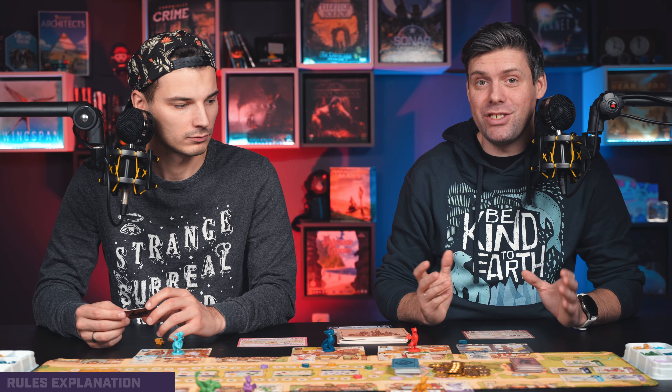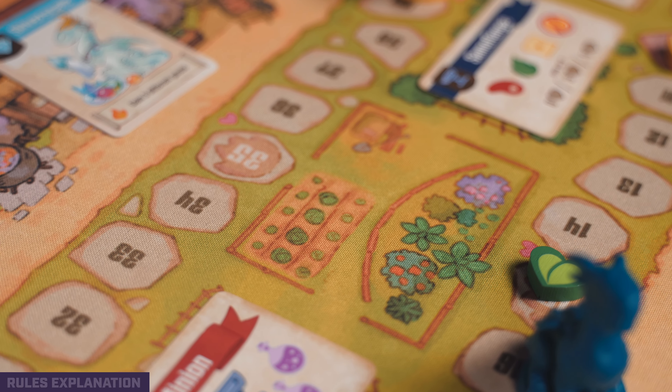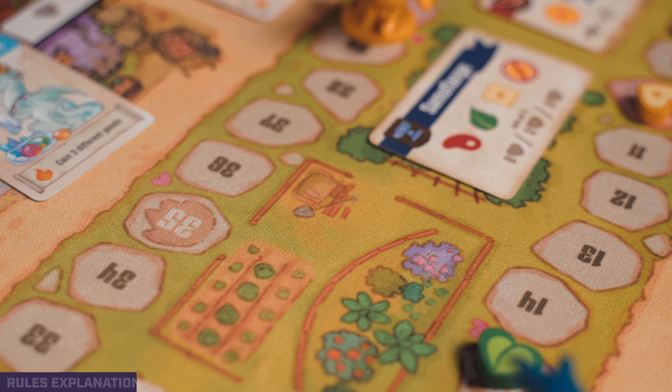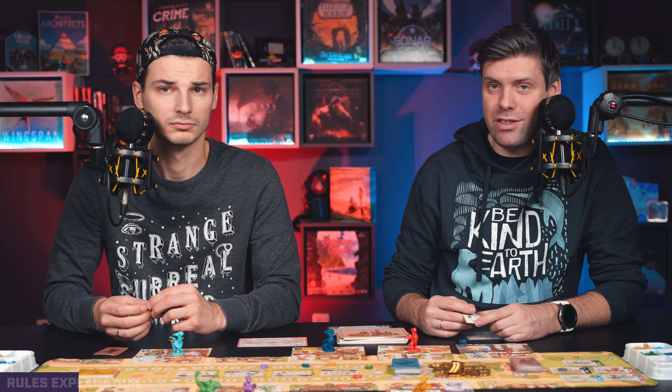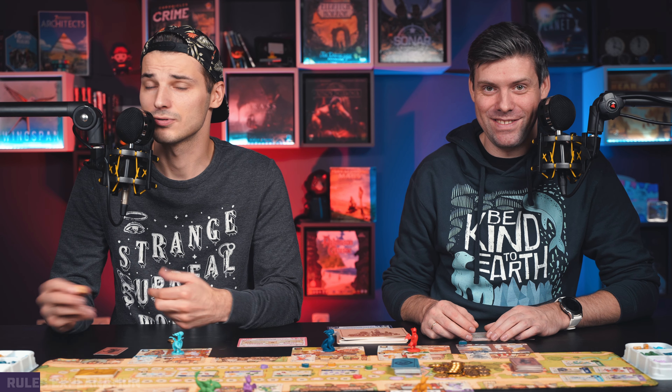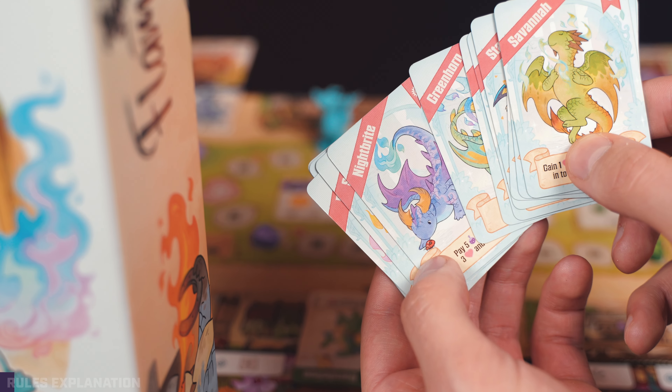Mostly the gather action will get you more resources. Or you can enchant — when you enchant, you pick one of the enchantments that matches the icon of the shop you are in, pay the resources listed, and then mostly get reputation points which are the victory points, plus maybe some other bonuses. That essentially ends your turn. It's that simple — gather resources and then use those resources to get enchantments or fulfill your fancy dragon needs.